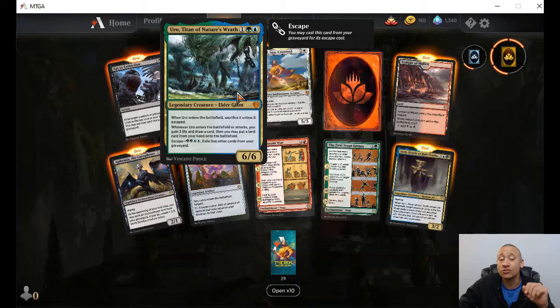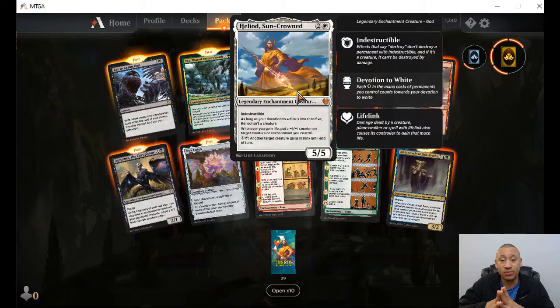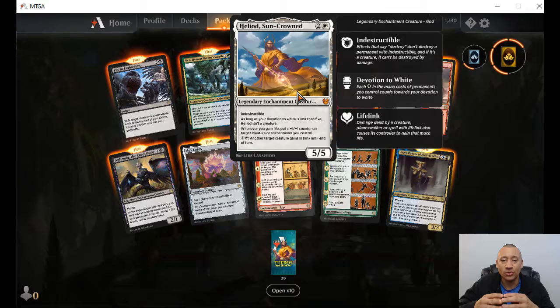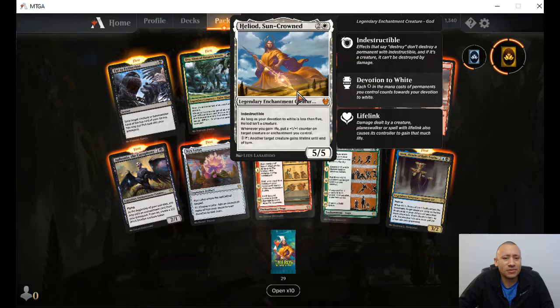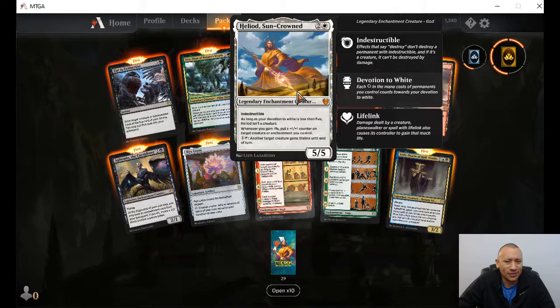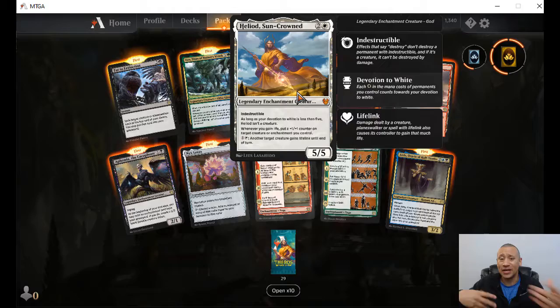Heliod, Sun-Crowned — indestructible, five-five for three. As long as your devotion to white is less than five, it isn't a creature. Whenever you gain life, put a plus one, plus one counter on target creature or enchantment you control. Pay one colorless, one white — another target creature gains lifelink until end of turn. That seems like a totally stacked card. If you had a bunch of stuff out there and plenty of mana, you can give everybody lifelink and all of a sudden you're gaining all this life. That is really, really powerful.